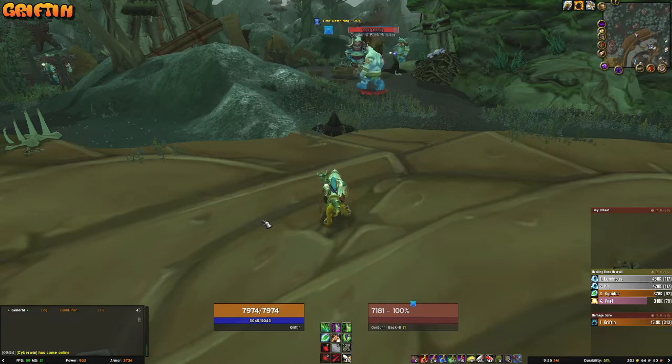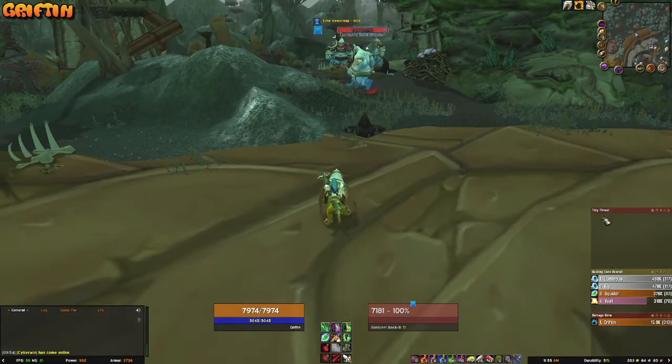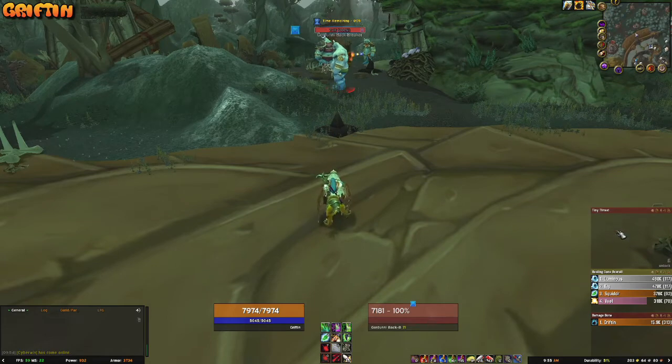All right, let's talk about the different add-ons. The first one I'm going to talk about, which I think is one of the most important, is Details. On my screen right here you can see I have a little thing that says Tiny Threat. This is part of Details, and this is the main part. It's going to show you how much threat you have on a particular target and also how much threat other people have on the target, so you know when you're about to lose threat.